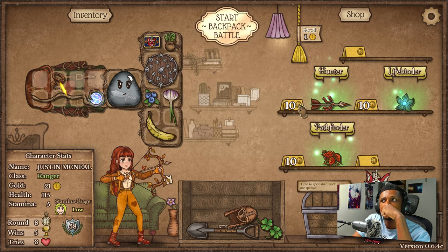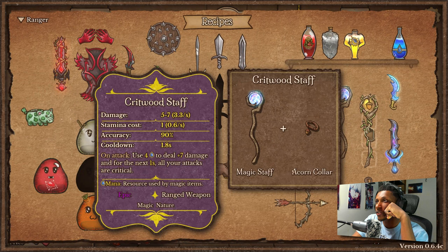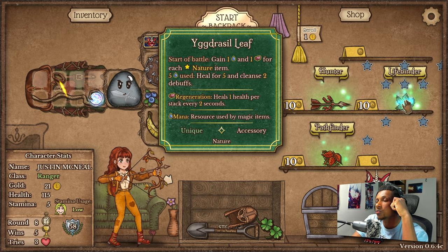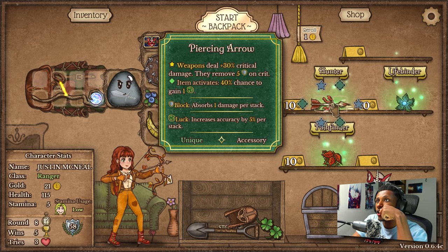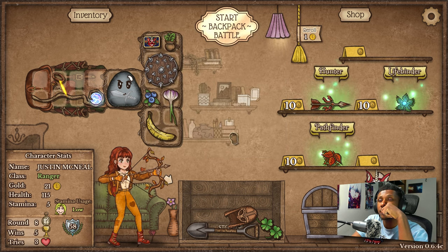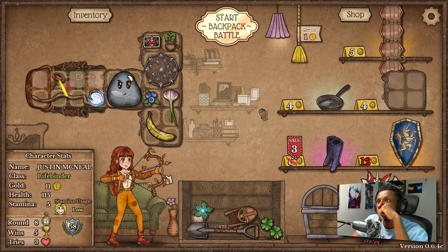I think we should probably go with the leaf here. We could also go with the piercing arrow, but the biggest thing with the piercing arrow is it generates luck for crits. However, if our critwood staff always makes crits, we don't really need luck — the only reason to have luck at that point is for accuracy. So we could get the leaf here which helps us with mana, and the regeneration is always a nice thing to have. The other reason to pull the arrow is 30 critical damage and remove five shield on crit, which is good, but I think the leaf might be a better play and more space-efficient.